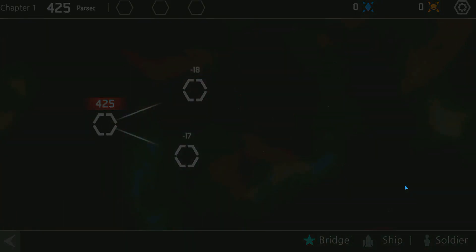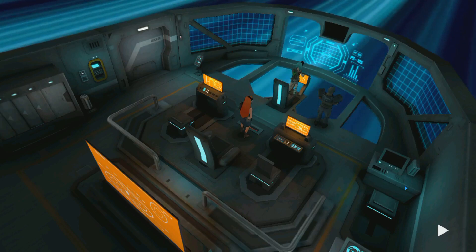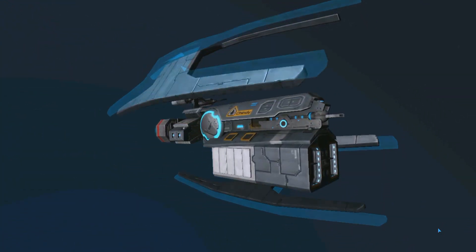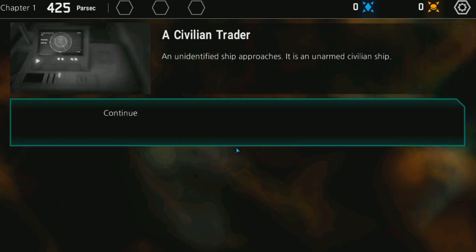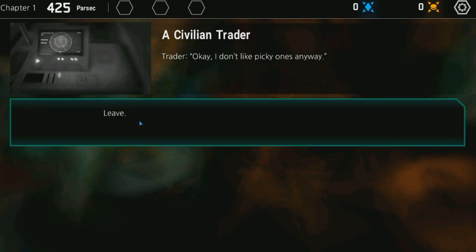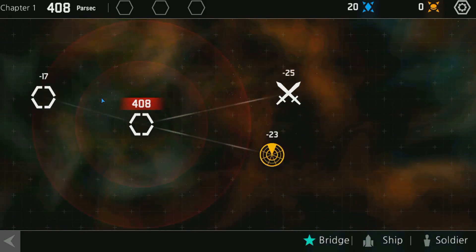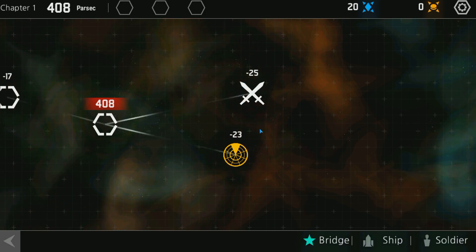This one has a reward for it, so let's go there. A civilian trader — an unidentified ship approaches, it's an unarmed civilian ship. Someone speaks loudly on the channel: 'I have some goodies for sale, are you interested?' I don't trade with people I don't know. We got some particles for going there. I didn't really have anything to trade, but whatever. I'm basically at 108 particles that travel to my destination.